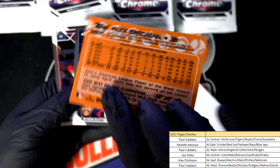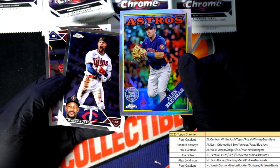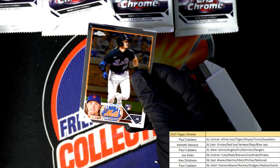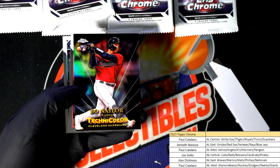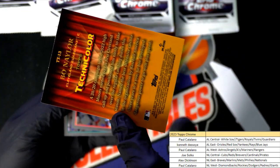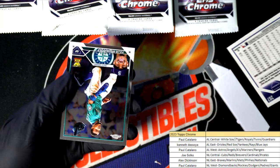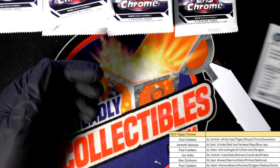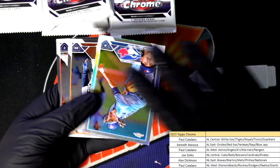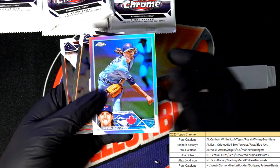Alright, 88 Topps Bregman! Technicolor insert! Bow Nailer for the Guardians! Nice Refractor — Blue Jays! Blue Jays!